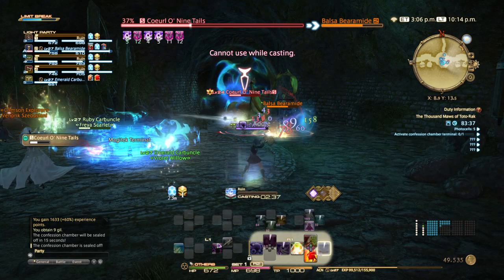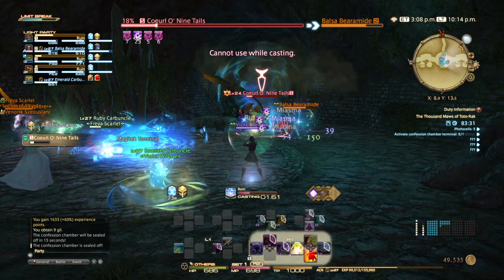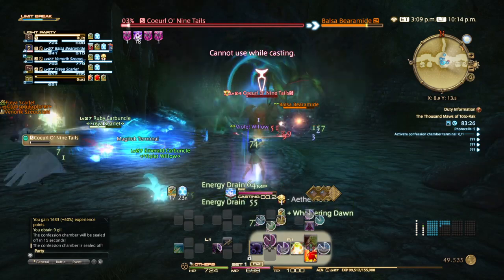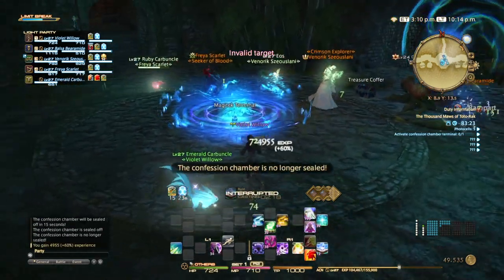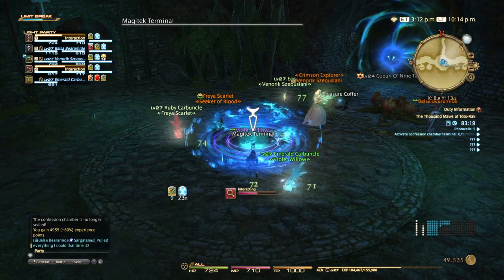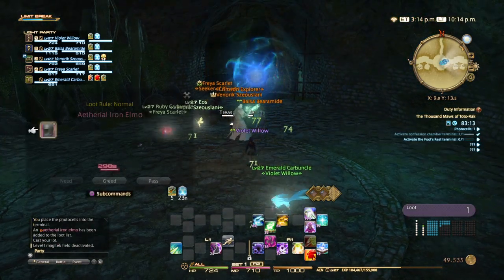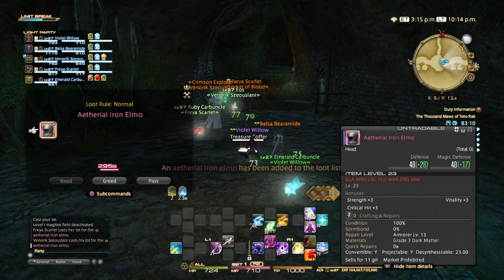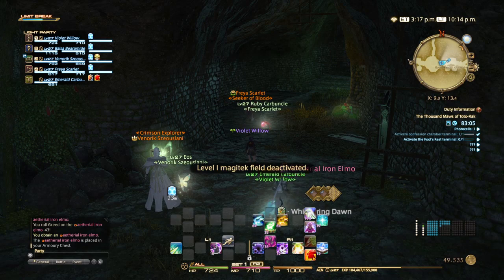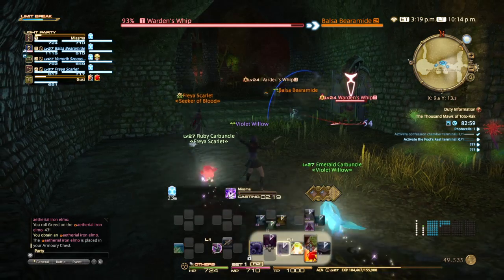This boss is very simple — just another tank and spank. But the biggest problem with this guy is he will poison his target, and he's going to put a lot of poison on his main target. The healer just needs to make sure that the poison doesn't get out of control and kill the tank. This is actually something I could use on a tank character, so I'll go ahead and roll on that.